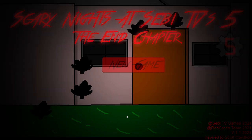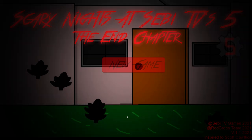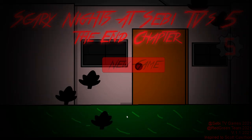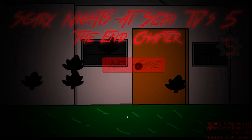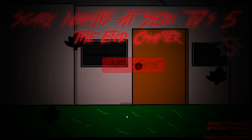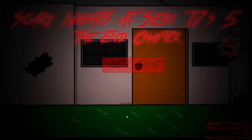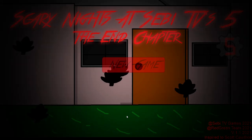So once again, just like with the third game and the fourth game, there was a character that just wouldn't work. Maybe I was doing something wrong, but if you guys know, let me know in either this video or the previous video. Because for night three in the fourth game, the green animatronic kept killing me no matter what I did, and I have no idea what I have to do about them.